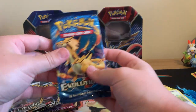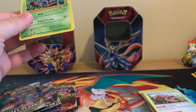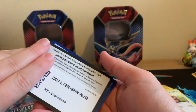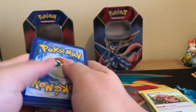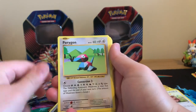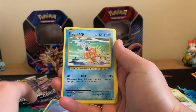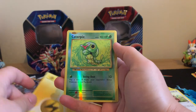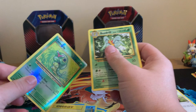Right then, let's move on to our Zamazenta tin. We'll start it off with Evolutions again, just so I don't mess up the card trick. Three to the front: Poliwhirl, Full Heel, Porygon, Tangela, Poliwag, Seel, Magikarp, Lightning Energy, Reverse Holographic Caterpie, and another regular rare Beedrill.